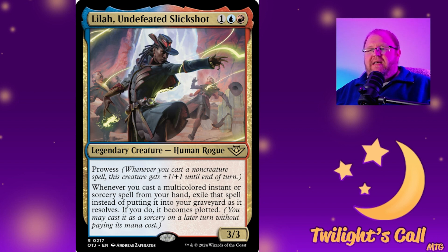Next up is Lila Undefeated Slick Shot for one blue and red — a 3/3 human rogue with prowess. Whenever you cast a multicolored instant or sorcery spell from your hand, you exile the spell instead of putting it into the graveyard as it resolves and it becomes plotted. So you get two uses out of any multicolored spell while Lila's on the board. This will probably be a good bookend with that otter from Bloomburrow in the fall since it gives creatures prowess. I need to figure out how many good blue-red multicolored spells we have, like Prismari Command.